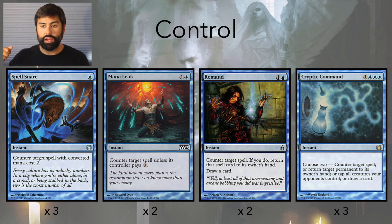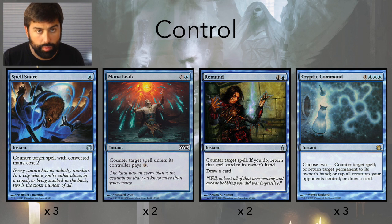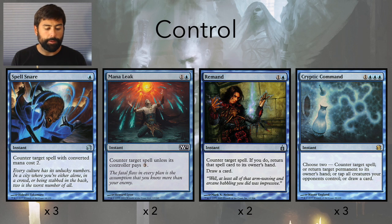Spell Snare is also actually good when you find yourself in the control mirror, because it hits a lot of their relevant counters as well as Snapcaster Mage. I'm doing a two-for-two split with Mana Leak and Remand. You'll see some people run three Mana Leaks and one Remand. I haven't seen a lot of people go the full suite of Remands and no Mana Leaks. I like having both options. There are times when you'll Remand something, slow them down a turn, and then end up Mana Leaking it anyway. The reason to play more Mana Leaks is if you need more definitive answers. Both counters get a little bit worse as the game goes long — Mana Leak people can just pay for, and sometimes with Remand they can just recast it. I think this is a good number and I've been happy with it.